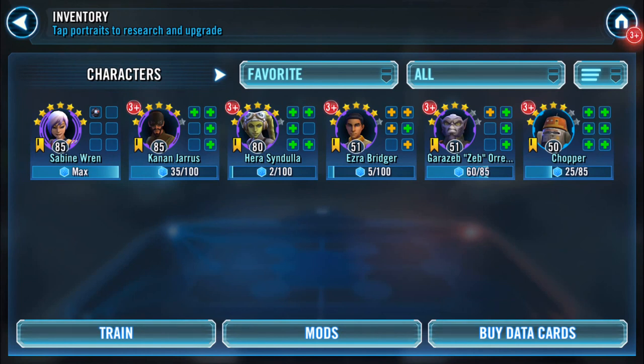Here's my Phoenix at the moment. Sabine is already there. Kanan is at 35 of 100 and I've just done a reset so there'll be another five to pick up there. Ezra's up to five of a hundred — I know I need to get cracking on here.